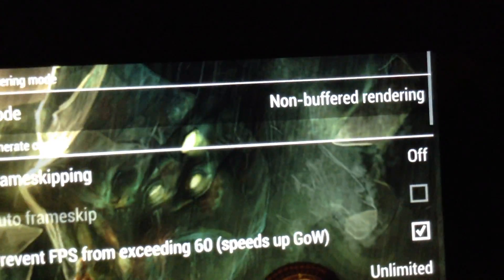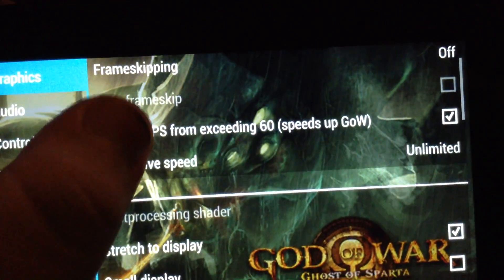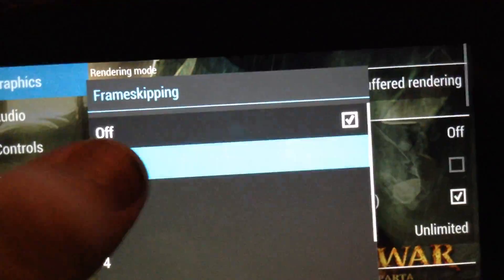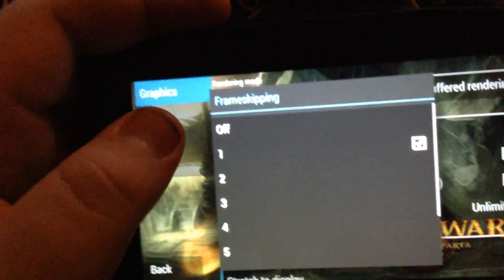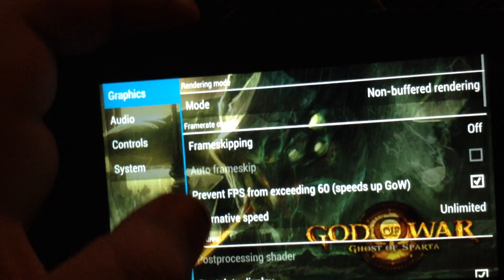I'm going to show you the game settings. What I did was non-buffered rendering, frame skipping off — obviously. Because if you turn frame skipping on, it blinks repeatedly over and over again. It's so annoying, it hurts your eyes.